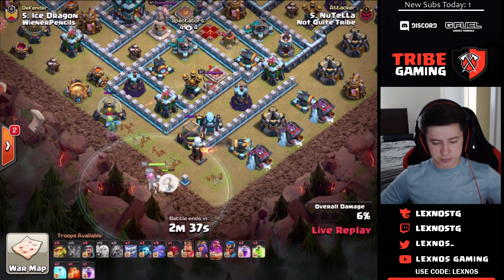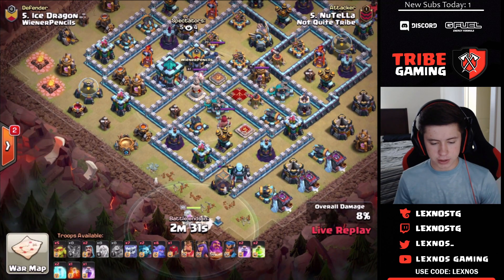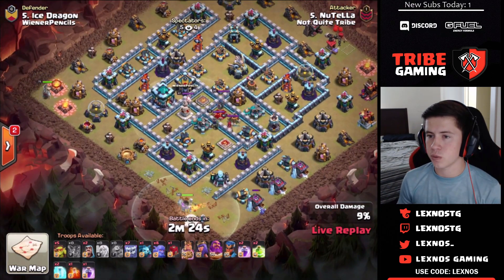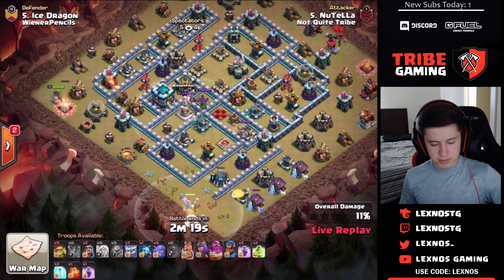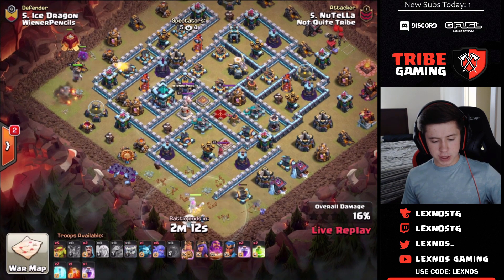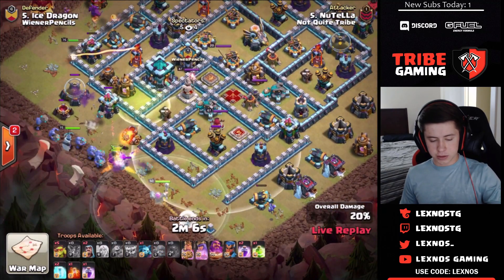Warden finding all the teslas here, going to try to make a funnel on the south side. Looks like he's going to smash in at 8 o'clock on the town hall. He drops the warden and minion on the right side. He's already using the king and siege barracks on the left side of the base without waiting for that air defense to go down — that air defense is going to take out so many healers when the warden paths over to the left.